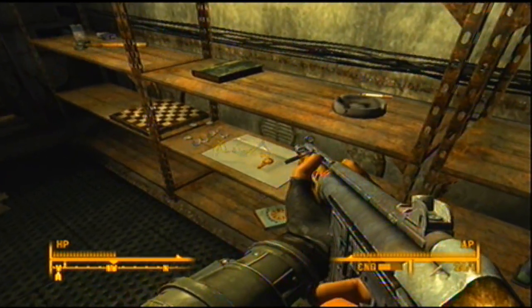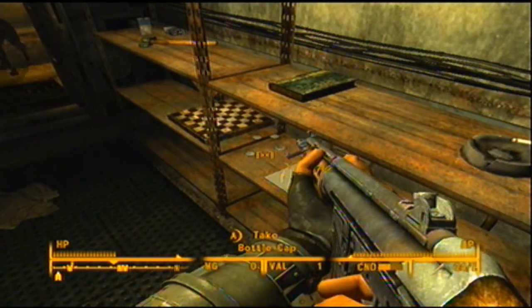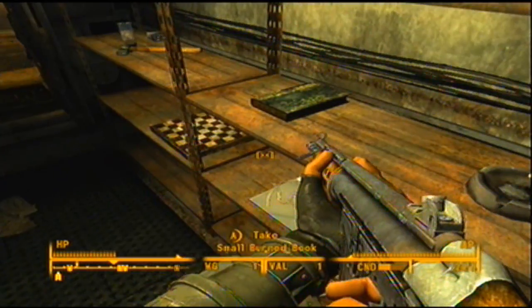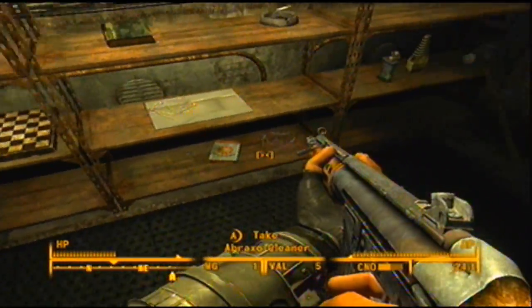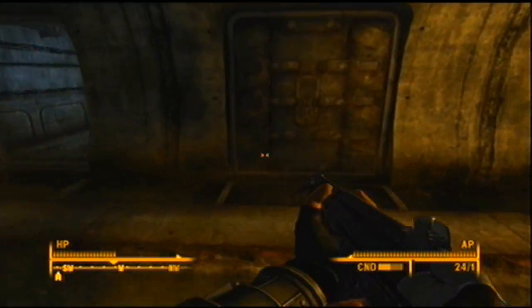Anchorage War Memorial Stash. I'll have to look and see what that is. There's a stash key. You know that fridge we saw? That's probably the key for it. I'm not positive, but I'm pretty sure that's probably what it's for. I never knew that was there — that's cool.